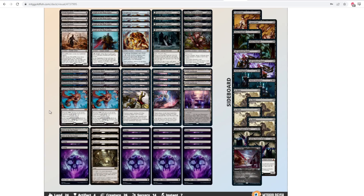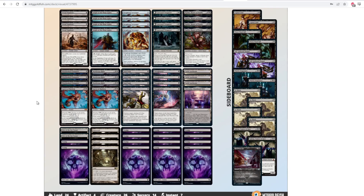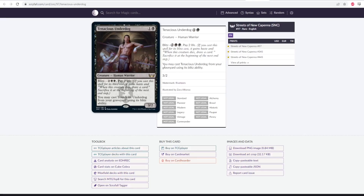Next up we have Mono Black. When the format started, Mono Black was one of the pillars of the format — it played Smuggler's Copter before the ban and was really strong, with Thoughtseize, Fatal Push, and a bunch of good one-drops. It's kind of fallen off a little bit, but I think there are a couple cards from New Capenna that could help put this deck back on the map. The first card — and I think a lot of people had the same thought — is Tenacious Underdog. Two mana 3/2 with Blitz: for four mana and pay two life, cast it for its Blitz cost, it gains haste, and when it dies, draw a card, then sacrifice it at end of turn. You may also cast it from your graveyard using its Blitz ability. This deck already has a lot of graveyard recursion with Dread Wanderer, Scrapheap Scrounger, and Blood-Soaked Champion, so Tenacious Underdog plays in pretty well there.